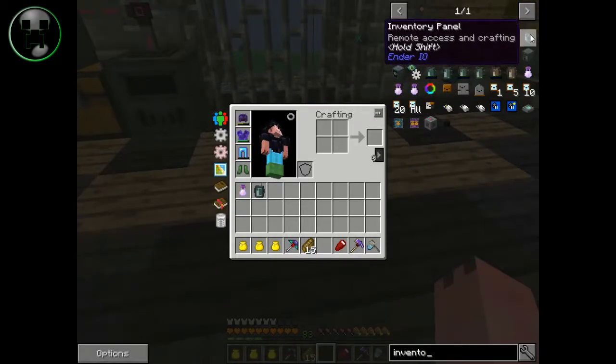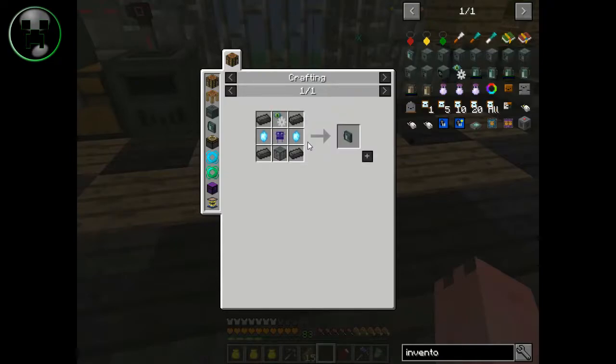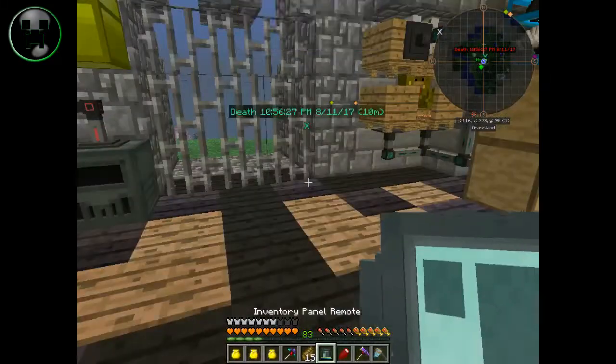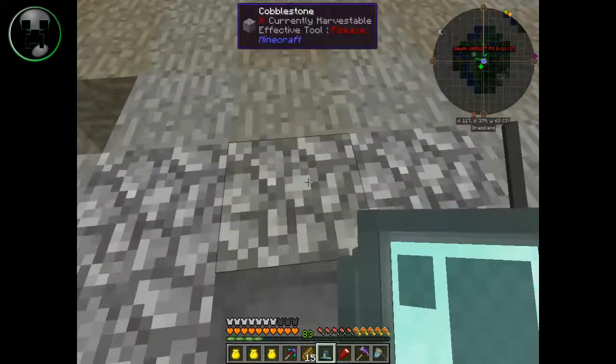Here it is — this is what you've got to craft. These are remote awareness upgrades — you need three of these. And if you want, it also has this controller which you can use to access the panel. I think it's five chunks away, I'm not sure if I can access it from Dragon Block.